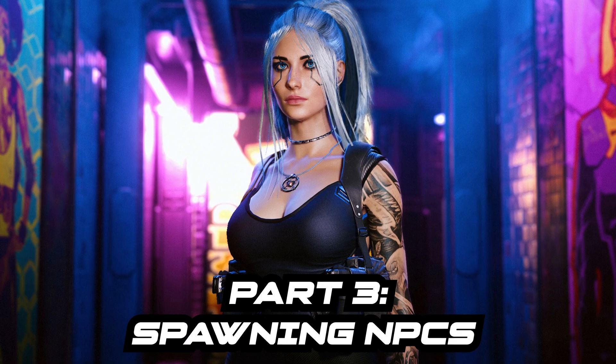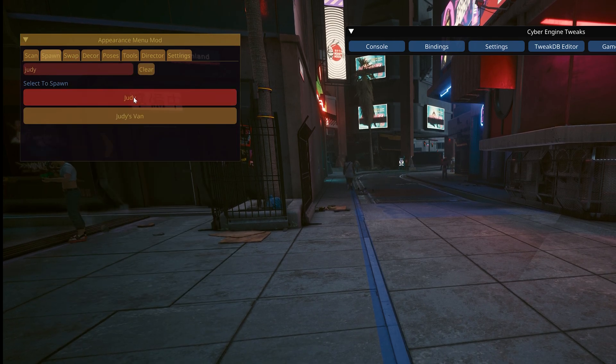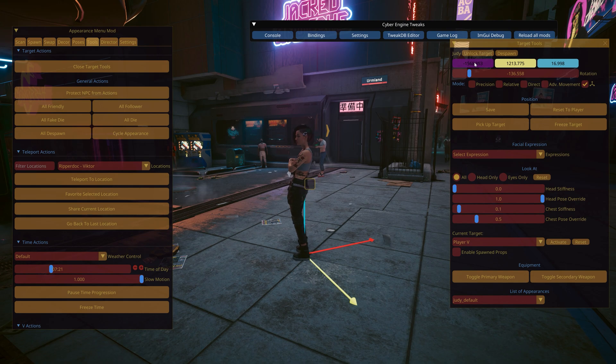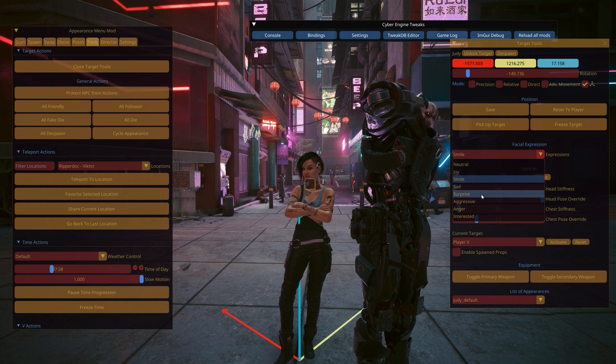Part 3: Spawning NPCs. With appearance menu mode, you can spawn whatever NPC you want. For example, in this case I'm gonna use Judy. And if you also open target tools, you can move her to the right, to the left, make her levitate, whatever — or even make her aggressive or smile.